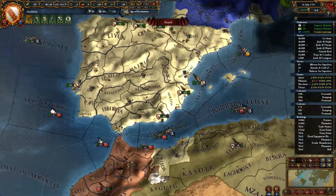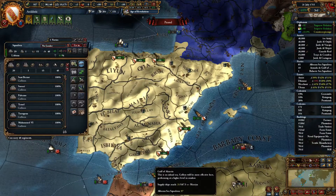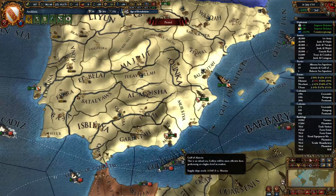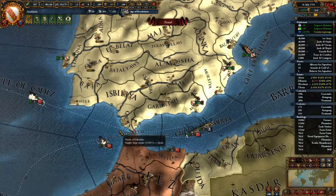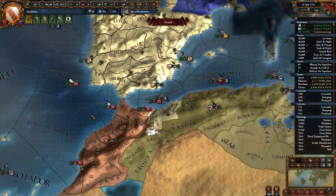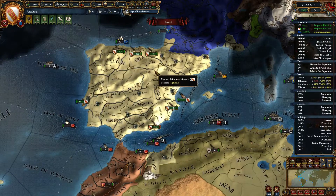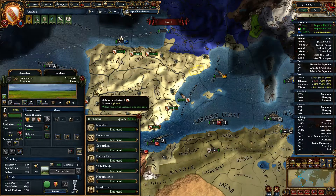Also, build galleys. If you can afford it, heavy ships — but you're really poor early on. Galleys are really good at defending this region, though not so good at defending the Strait of Gibraltar. For that, you'll need heavy ships or the Ottomans. Tunis and Morocco have fleets, but they can't compete with Castile's starting fleet, or even Aragon's. Aragon in Naples is very strong.